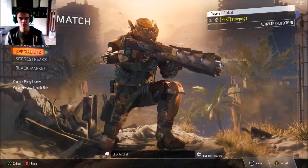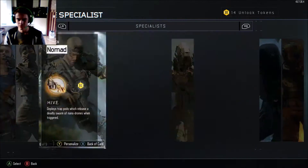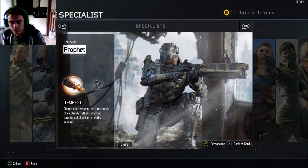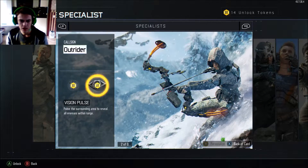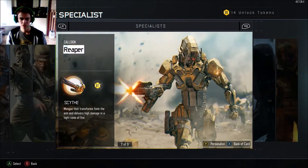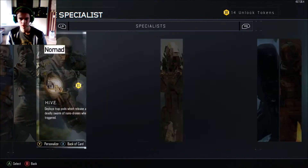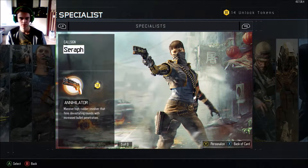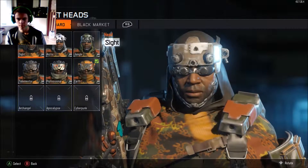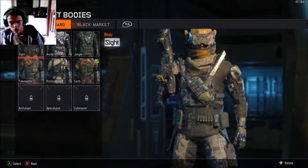Today we're going to take a look at the challenges for the Profit Specialist. If you don't know what Specialists are, they are these classes that charge over time inside a match and you will get a certain ability that you select before you start the match. Once you've got 800 kills, you've unlocked all of the six above.